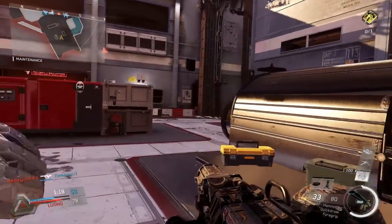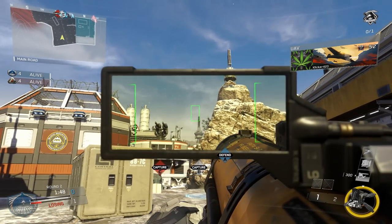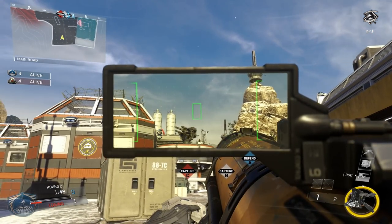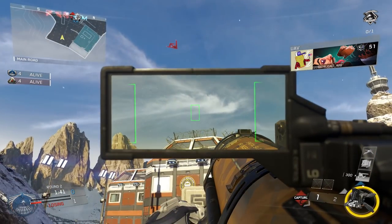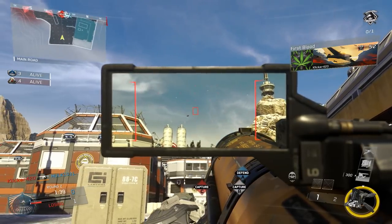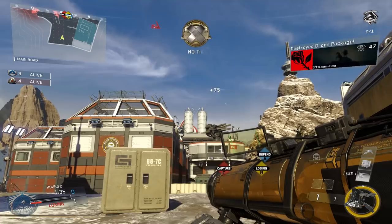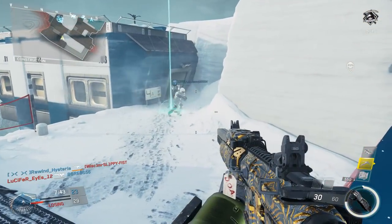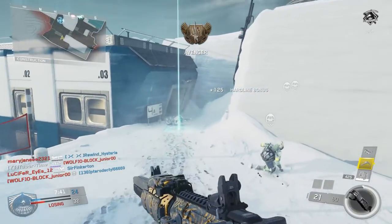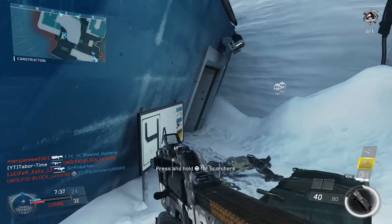If you play round-based objective modes such as Domination or even Reinforce, the start of a round is when most people call in drone packages. Not only this, but you'll already be at opposite ends of the map. So the moment a new round begins, whip out your launcher and aim towards the sky — you're almost guaranteed to get a No Tip medal. If you happen to have a payload or scorestreak handy, don't forget you can also utilize those — in particular, the Scorchers and the Centurion.